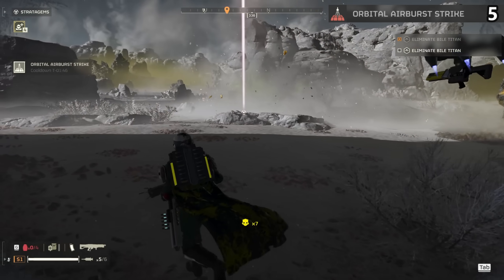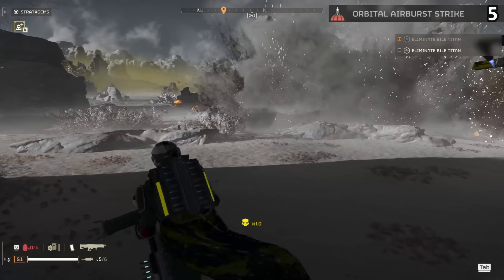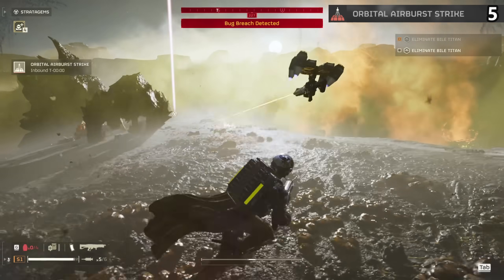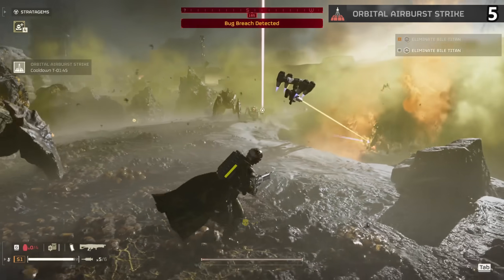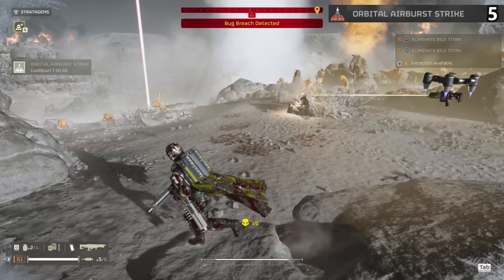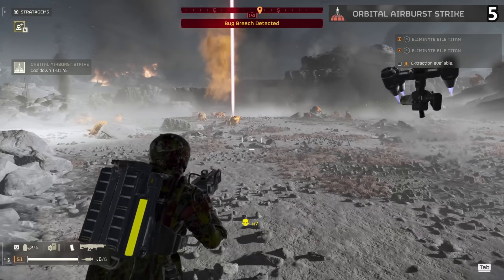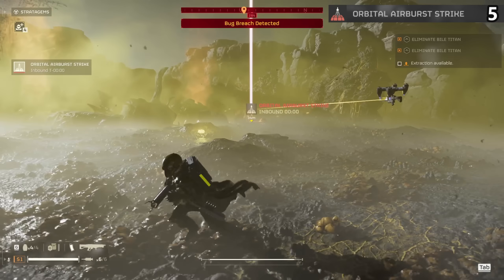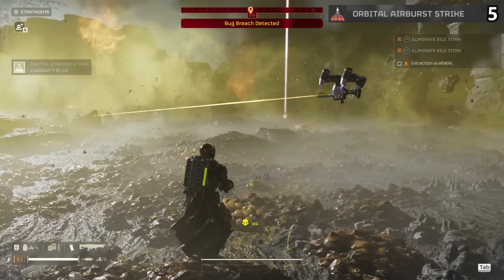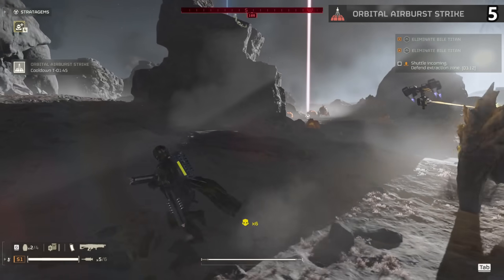The Orbital Airburst Strike is one of the cooler orbitals. Wherever you throw it gets a wide-range burst of shrapnel that explodes, then happens again and again — three total bursts of high damage. It isn't all that good on larger targets, but medium and lower get shredded quickly. It's fine for robots, but bugs are definitely where this shines. The stratagem code is only three right arrows, which is a super quick input giving you a near-instant attack whenever needed. Very good cooldown and will always add a lot to your loadout.